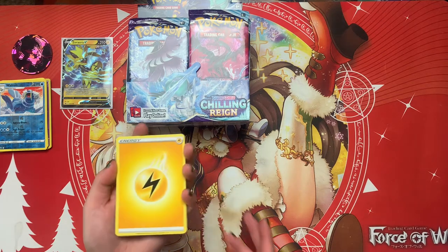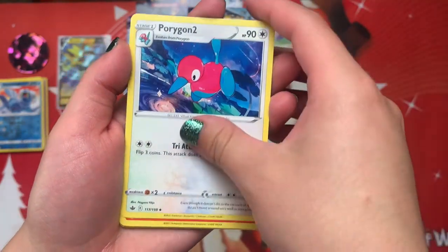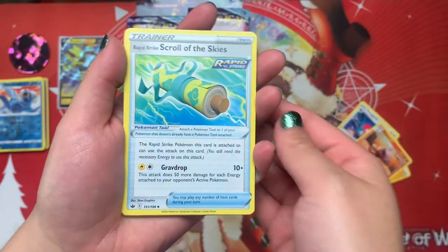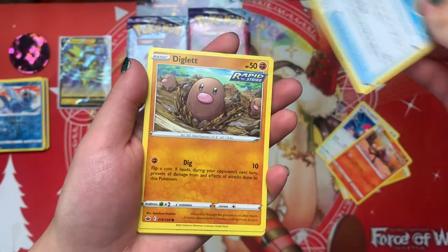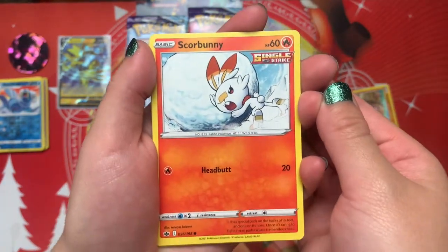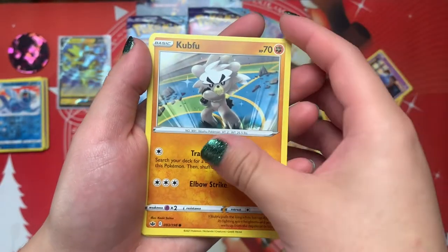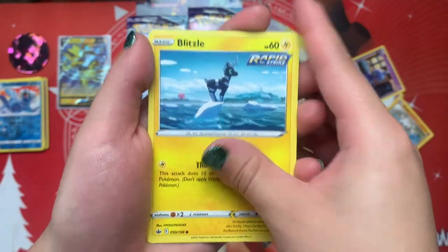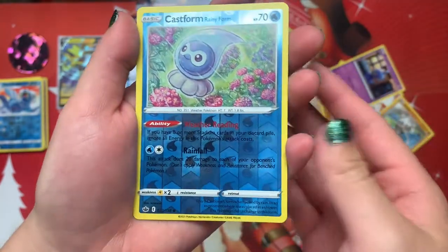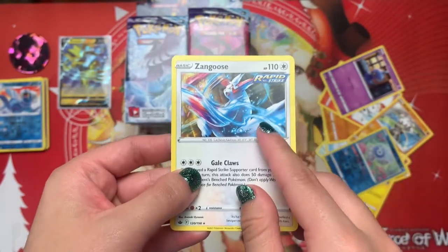I'll say Electric. We have Electric, Porygon 2, Robboot, Rapid Strike Scroll of the Skies, Diglett, Scorbunny — Scorbunny's one of my favorites, isn't that so cute? — Chubbit, Cubfu, Blitzel. He's all alone in there, that's so sad. Castform Rainy Form, and Zangku. Zangku's one of my favorites as well. That's pretty cool.